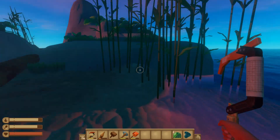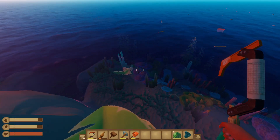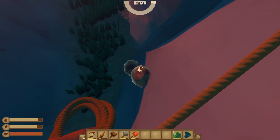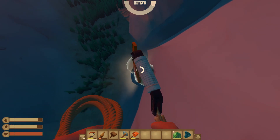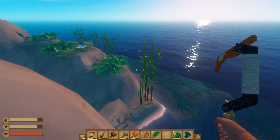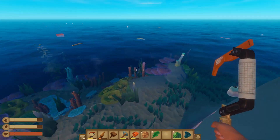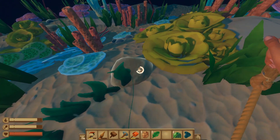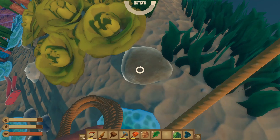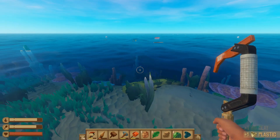I wonder if we can go around the island, totally dupe the shark and get him to go the other way. There's some of that stuff down here as well. What is this? Can we bash it? Yes, we can. That gave us copper. Maybe we can just hide over here on the other side of the island so he won't realise. Let's get this. That didn't do anything. What is this? That's clay.